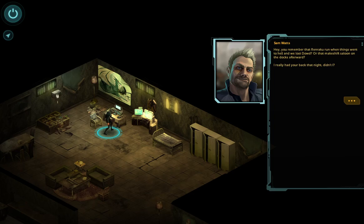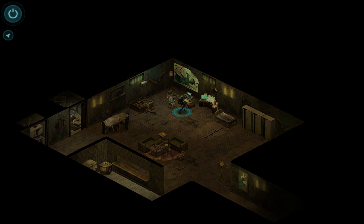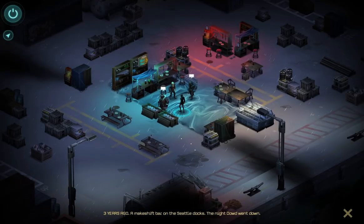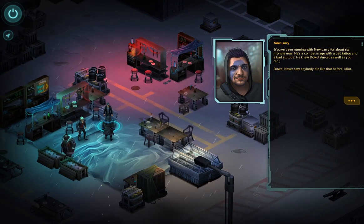"Hey, you remember that Renraku run, when things went to hell and we lost Doad? That was a makeshift saloon on the docks afterwards. I really had your back that night, didn't I?" Doad — that name you haven't heard in a long time. Two years ago, a makeshift bar in Seattle docks, the night Doad went down. You've been running with New Larry for about six months now — he's a combat mage with bad tattoos and a bad attitude.